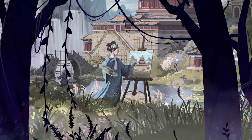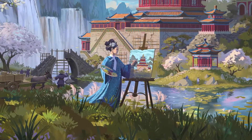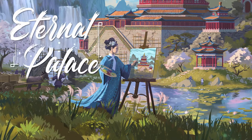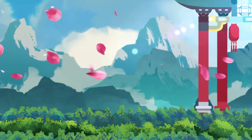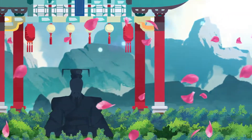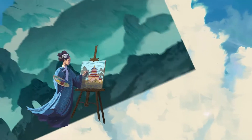Long ago, in a quest to be remembered through the ages, an emperor sought to rebuild an ancient and glorious palace which had fallen into disrepair. This is the story of the Eternal Palace. As the leader of a noble house, you seek to gain favour with the emperor by aiding in the rebuilding of his palace and to immortalize the emperor's efforts by creating a painting to commemorate the occasion.